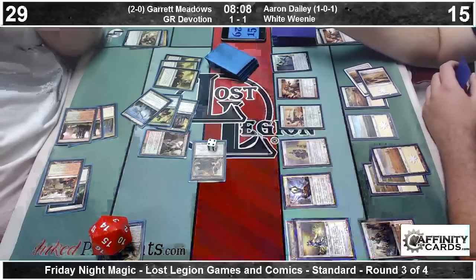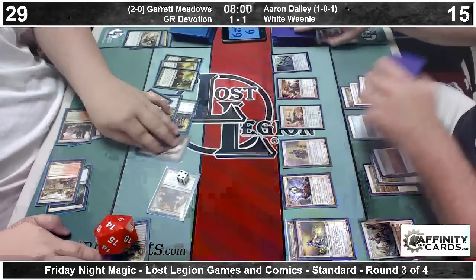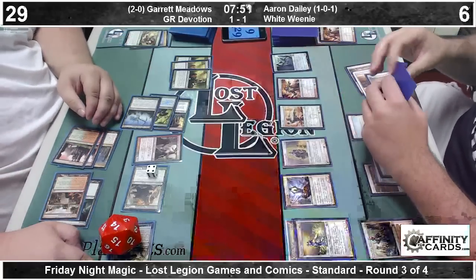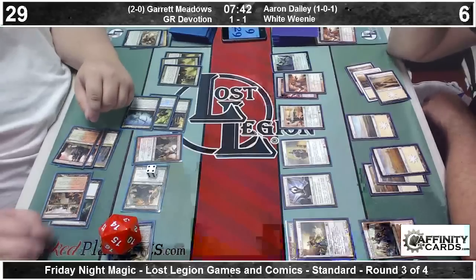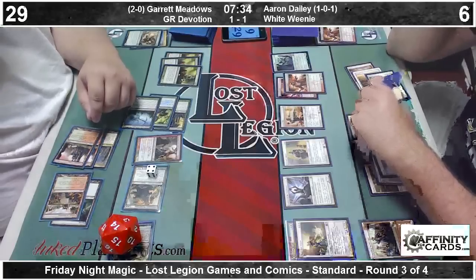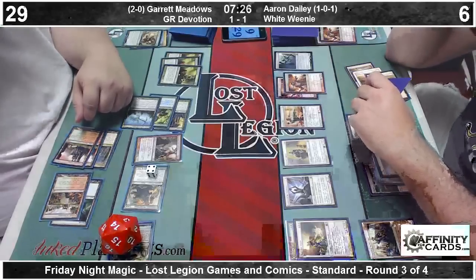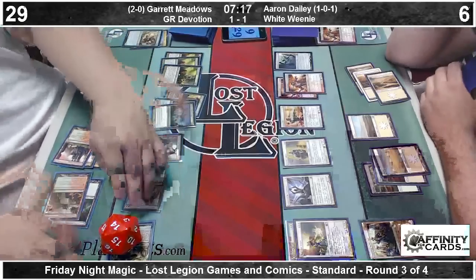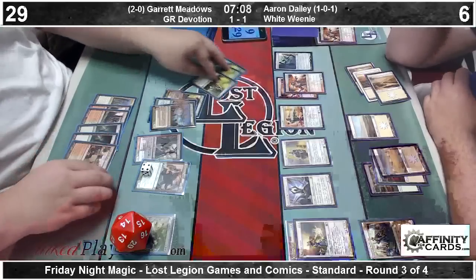Nylea making an appearance is important — it now has the ability to grant all its other creatures trample, meaning Aaron can no longer hide behind subtle chump blocks, as the attack next turn will most certainly be lethal. Aaron is now posed with a question that must be answered: how do I deal twenty-nine damage this turn? There's a Boros Reckoner — that's pretty good. Ironically, at this point, not even Blasphemous Act will kill, because two thirteens are still twenty-six and Garrett will survive at three. But can't he block the giant Genesis Hydra with a Boros Reckoner and do damage back? He can — except the way trample works means Garrett only assigns lethal to the blocker and the rest goes through. That's the death-touch trample trick idea.